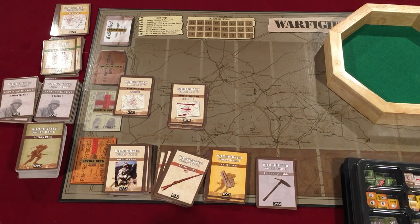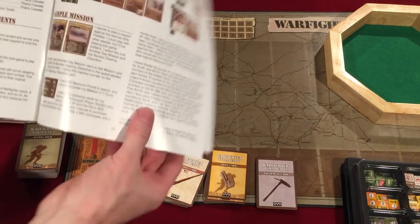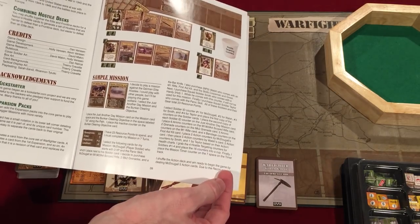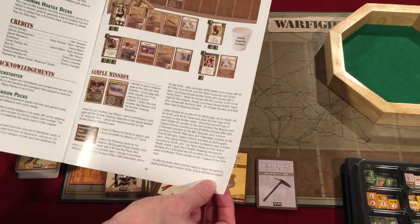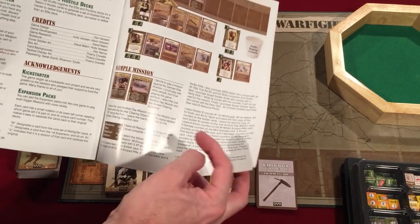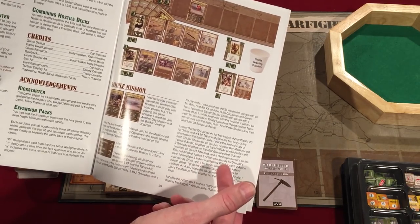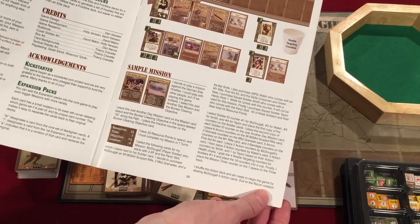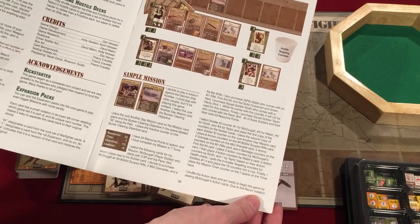Let's go ahead and get started. Since this is all new to me, I'm going to take out the rulebook and set up based on the sample mission. We don't necessarily have to follow every single step — I'm probably only going to do one or two turns to show how the game works. I want to use their example to show how they built a group of soldiers to run the mission. Let's just call this a quick tutorial.